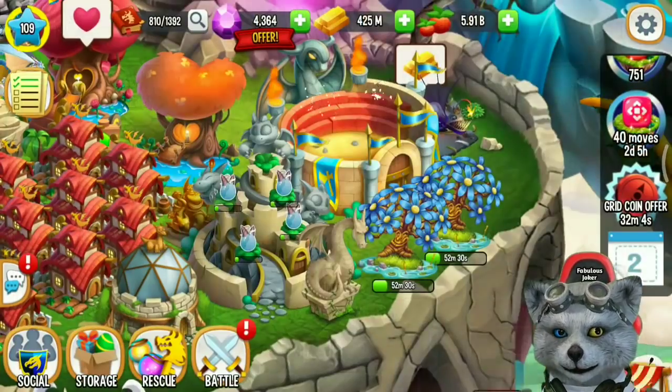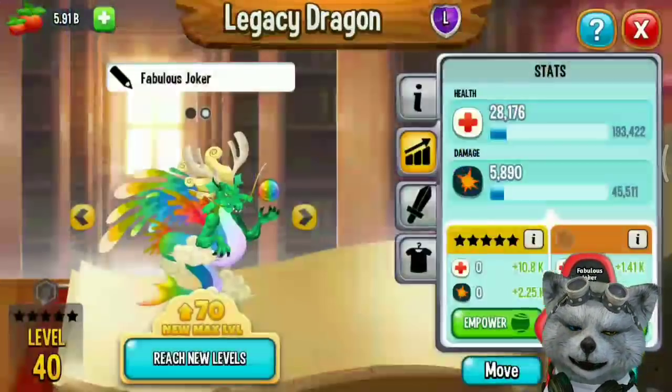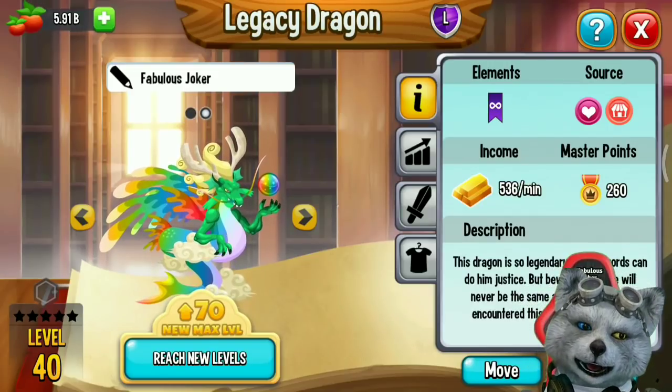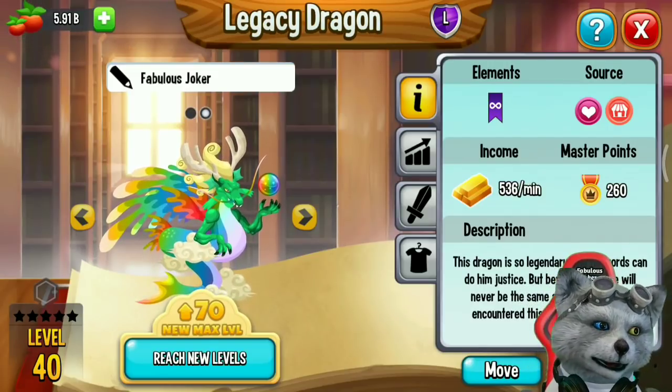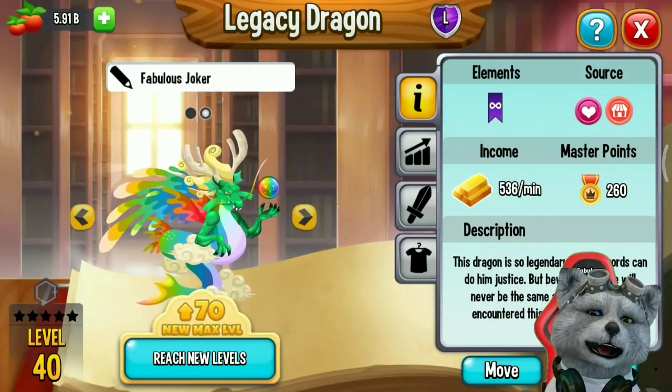And that's how to get the Legacy Dragon. You can try breeding Pure Dragon with Pure Dragon and you'll get a chance to get the Legacy Dragon from that breeding. Thank you for watching my video. Bye!